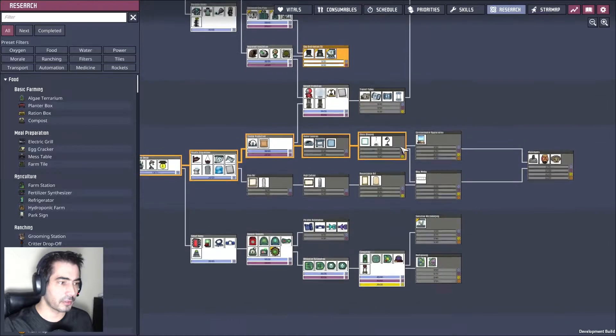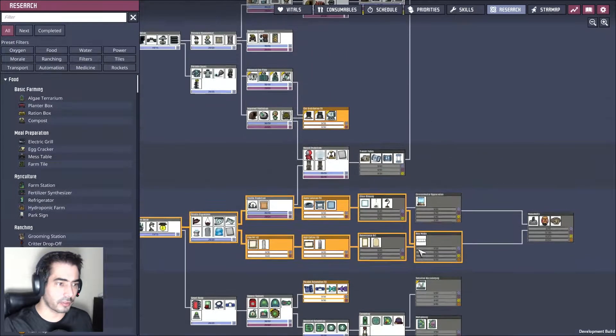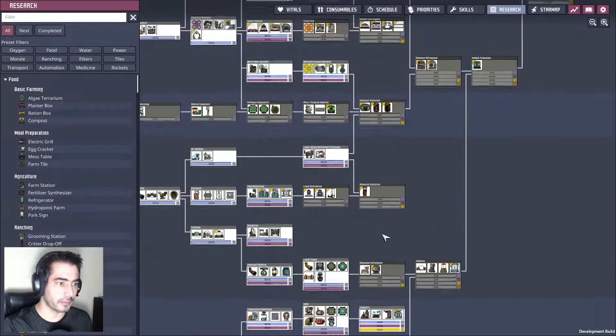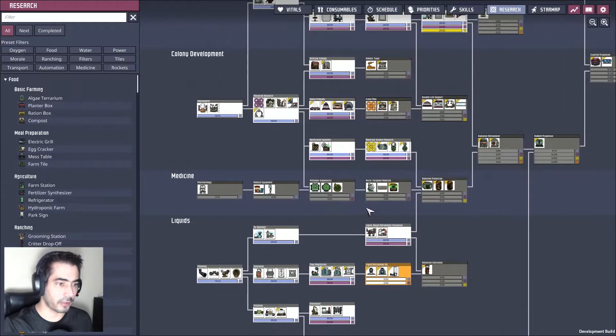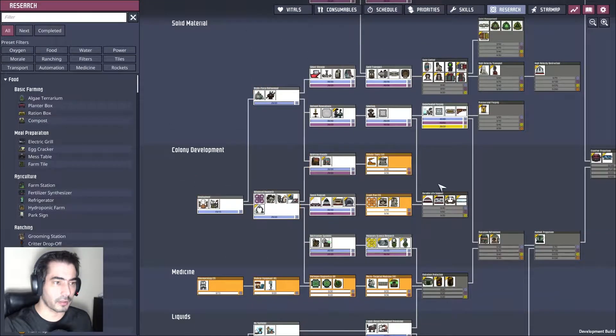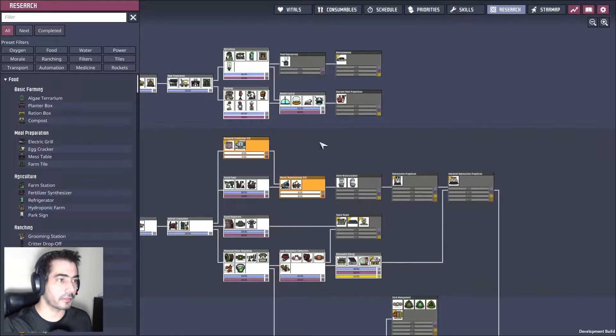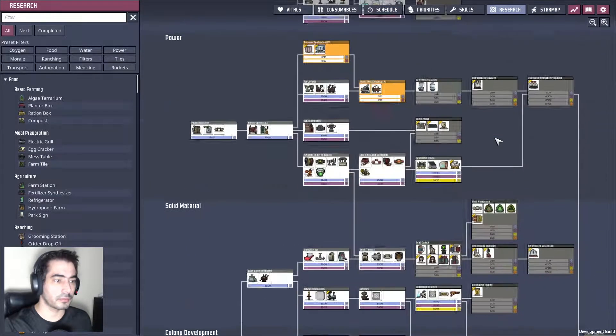So now I'm going to research the remaining things — this, this, this, this, this. So our researcher will have lots of things to do. Just make everything that I don't have.